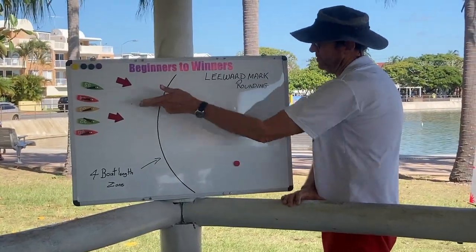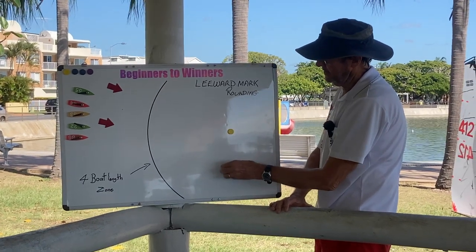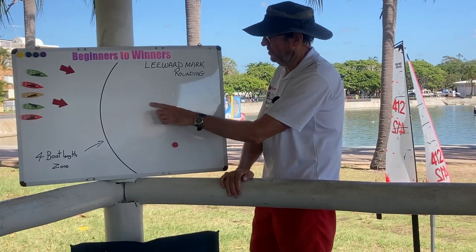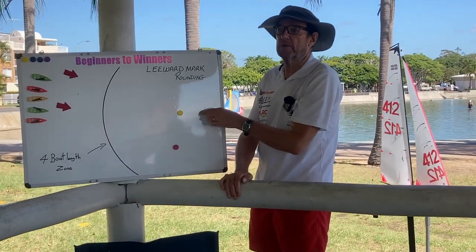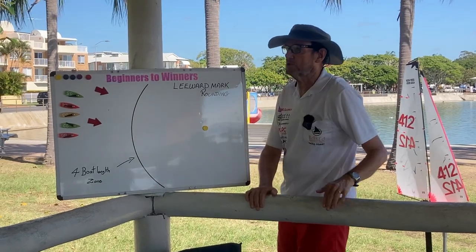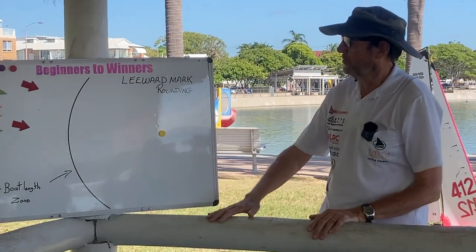Wind's coming down here. There's a wind direction. We normally have a gate. Do we know why we have a gate? To separate the fleet so it doesn't get congested, so everyone's not trying to come around one mark. So I'll just put that aside. We'll come back to the gate a little bit later. We'll just talk about the four boat length rule.